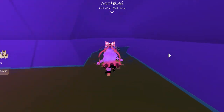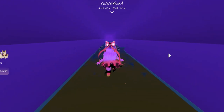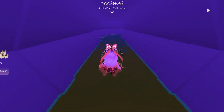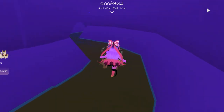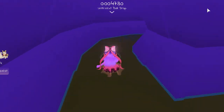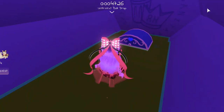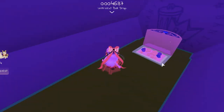Then turn right and keep going straight. And when you're over here, turn left and then turn left again and turn right and then left. And here is the chest, you guys. Let's go right ahead and open up the chest.